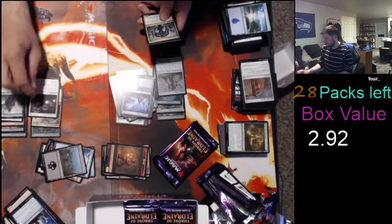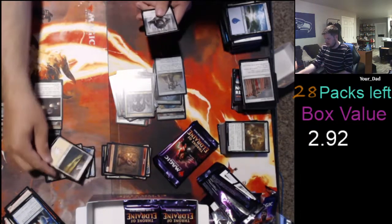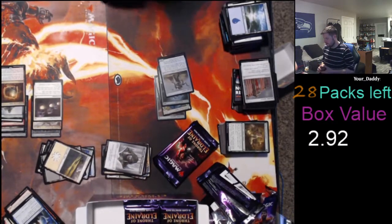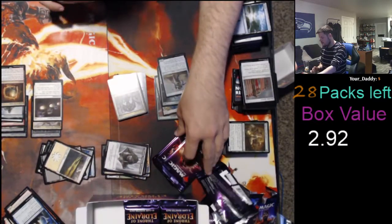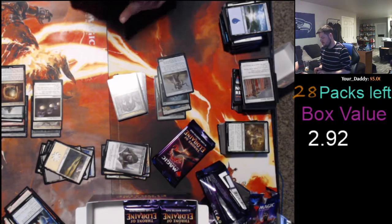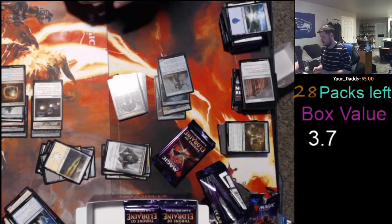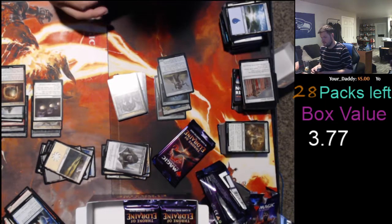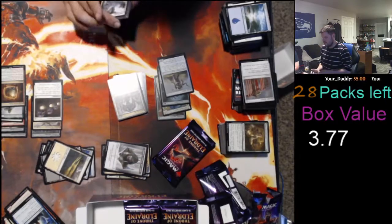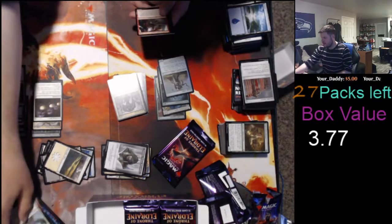Deafening Silence — 85 cents. Escape into the Wild — oh yeah. We're gonna escape into the wild. $3.77. I think this is our worst box start so far. This is terrible, terrible bad.